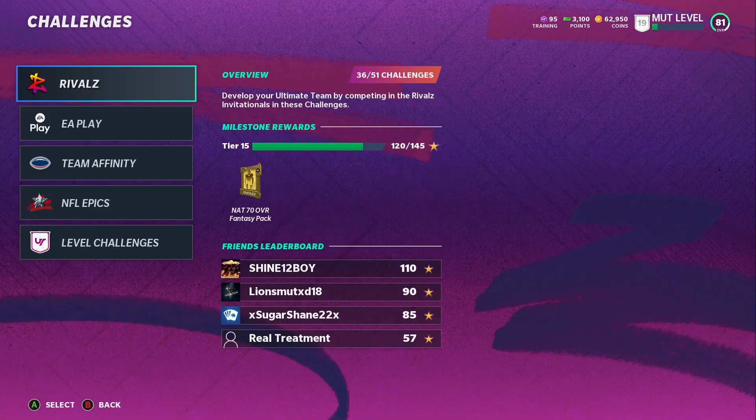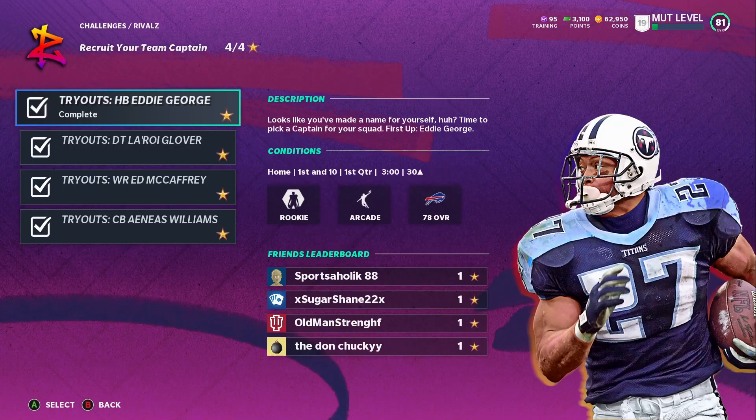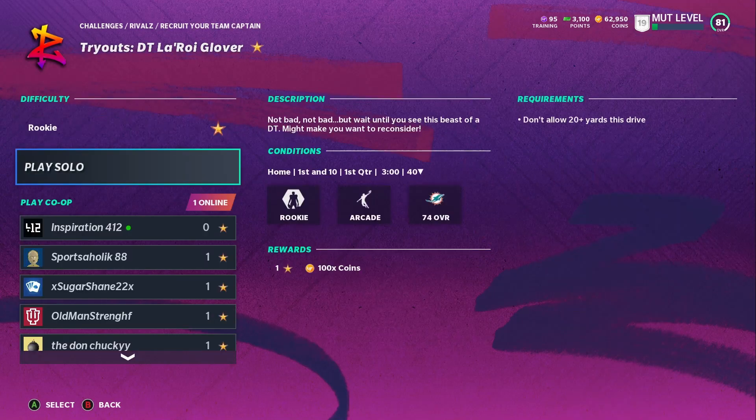Let me go over here - go to rivals, go to Recruit Your Attack Captain. You want the easiest solo: go to the defensive tackle or Reggie Glover solo. It says don't allow 20 yards. Basically you're going to start on defense and it's going to be fast. I'm going to go in-game and show you how to do it right now.